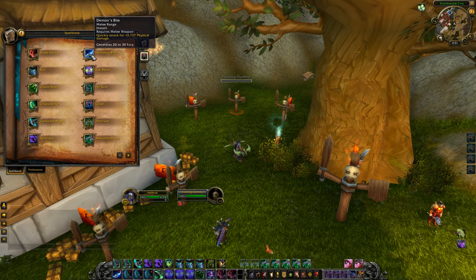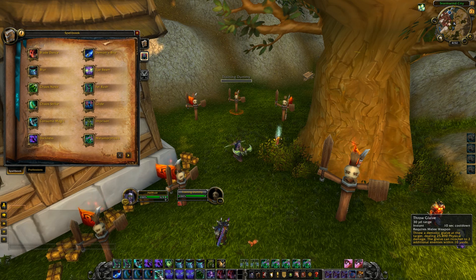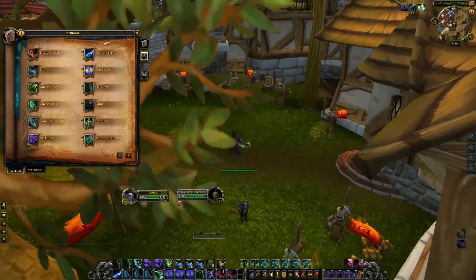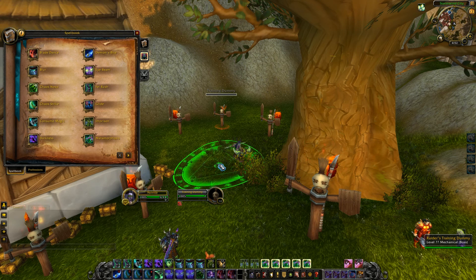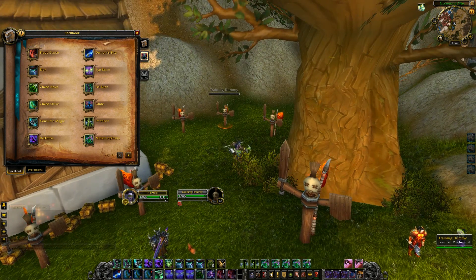Demon's Bite is your spammable ability that grants you Fury. Eye Beam is one of your biggest bursts aside from Metamorphosis, which is on a 5-minute cooldown. You use Eye Beam quite often. Fel Rush is your engage — you can use it as a disengage as well, it generates Fury with the talent, and it deals decent damage, about the same as a Chaos Strike — around 31,000 as you can see. Glide lets you hold the spacebar to spread your wings and glide. Imprison is only for demons and cannot be used on demon hunters — only on Warlock pets. Metamorphosis is a really great ability. It has a stun built in — anything in that landing area will be stunned. It takes about a second and a half to get there, and it has a 40-yard range — the same as basic mage or Warlock spells — so it is a good gap closer with a 3-second stun tied to it.